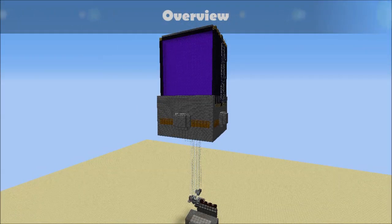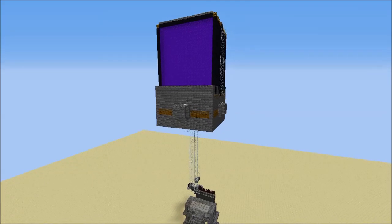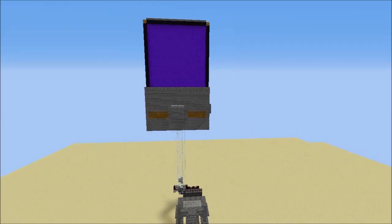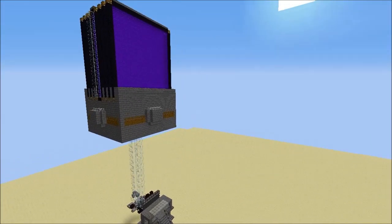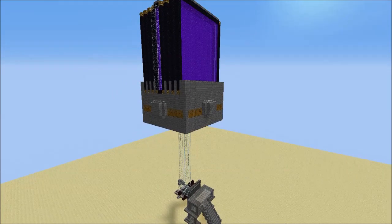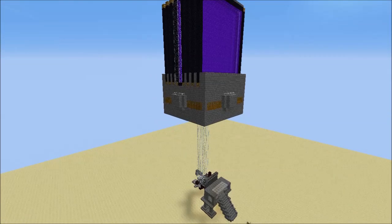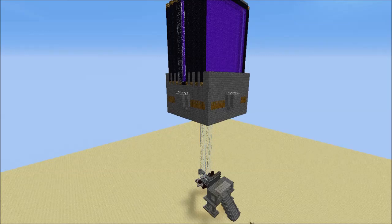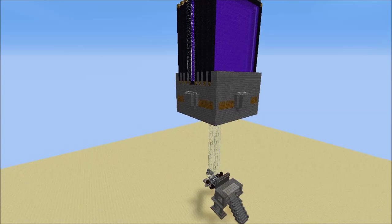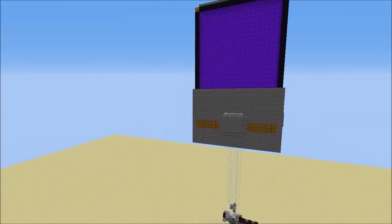We are now looking at the overall structure of the farm itself. This section here is what generates the iron golems and the zombie pigmen. It is a standard single cell iron golem farm. It has one village with 16 villagers and overall 48 doors in that village. On average, it is going to generate an iron golem every six minutes, and each iron golem gives an average of four ingots per golem.